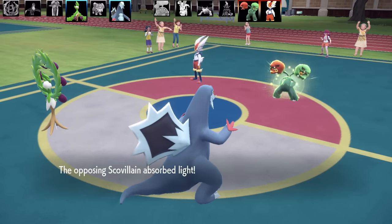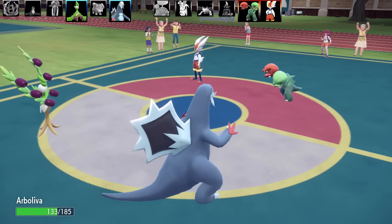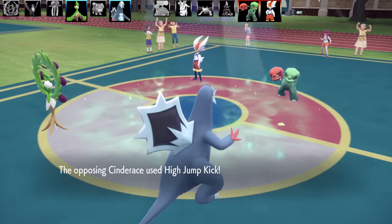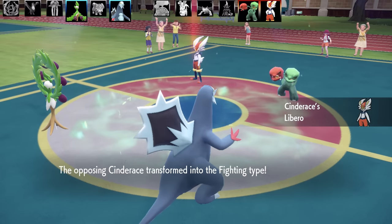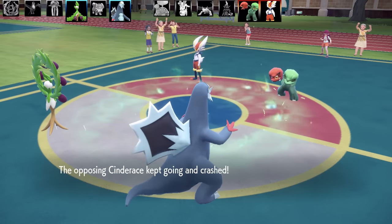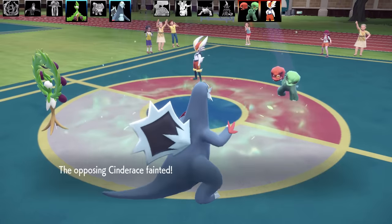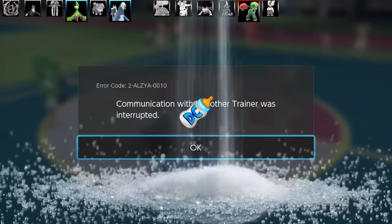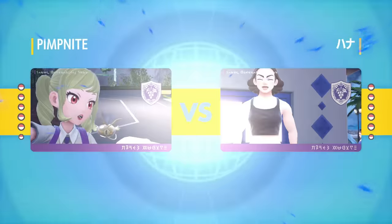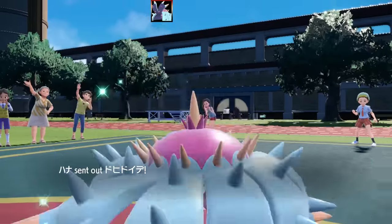Arboliva has the ability Seed Sower, which activates Grassy Terrain when it gets hit by an attack. Cinderace uses Libero and goes for High Jump Kick on Baxcalibur — but I protect, causing Cinderace to lose half its HP. Then I use Terrain Pulse from Arboliva, which becomes a Grassy-type move and finishes Cinderace, causing a rage quit. Battle one complete!